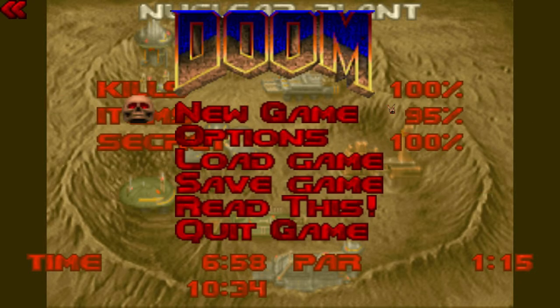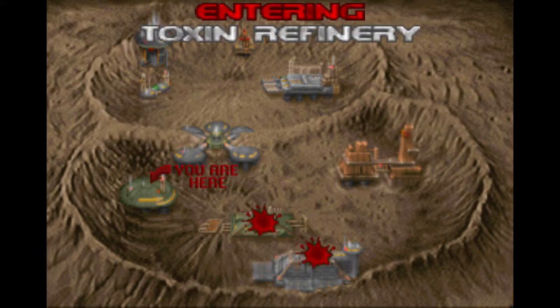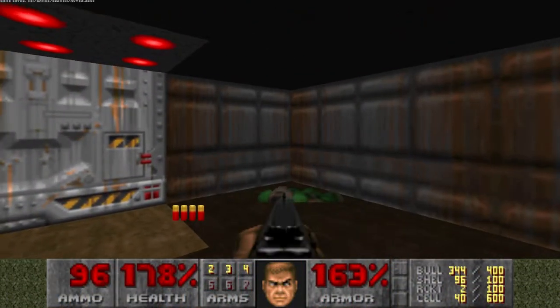Hey, it's KMA. How's your day today, and welcome to the corner. We are going to the next level of Doom — the original Doom — and we're going to the Toxic Refinery to get 100% kills and 100% secrets.